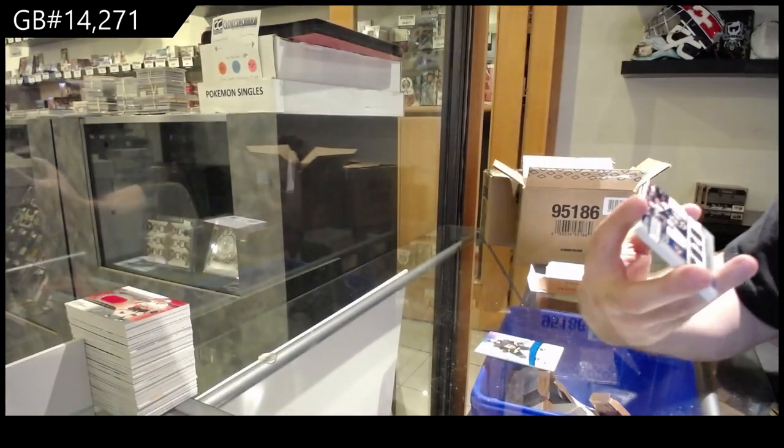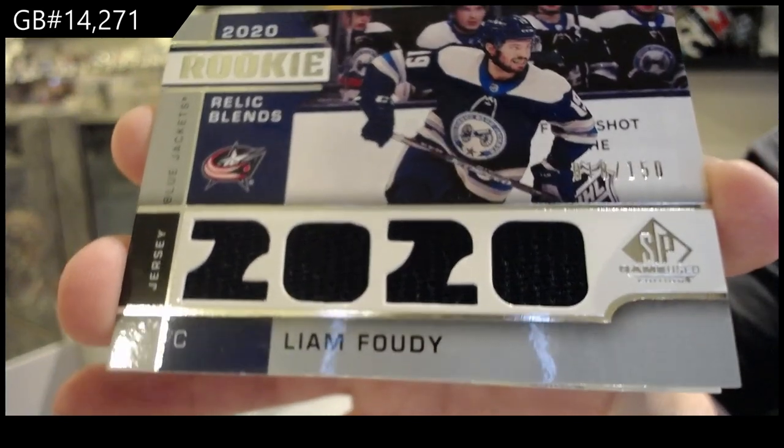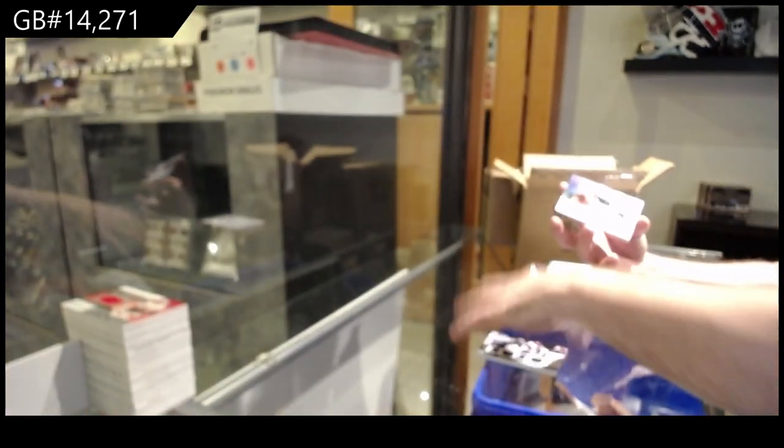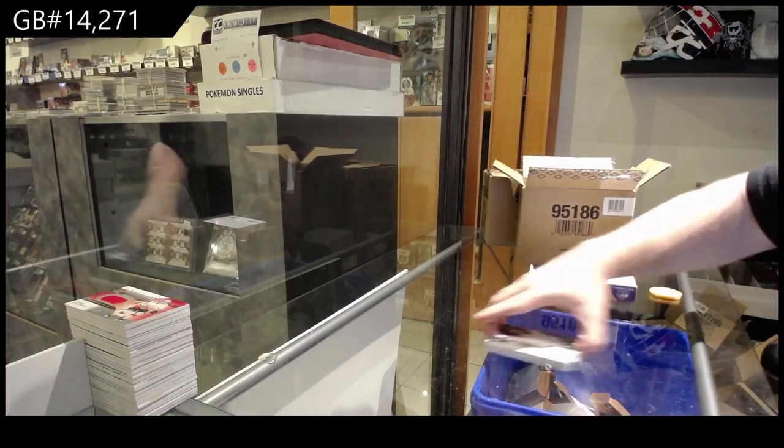We've got a Relic Blends rookie, numbered to 150 — Liam Foody, Blue Jackets. New Jersey Devils, Ty Smith rookie jersey. Le Zotte Stadium Series, LA.